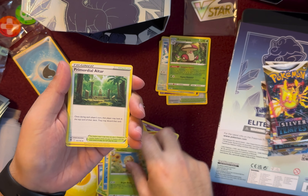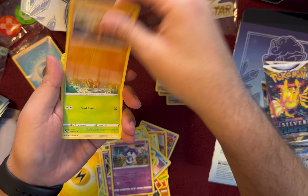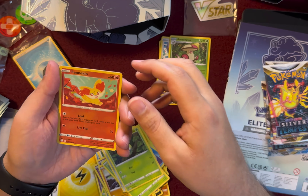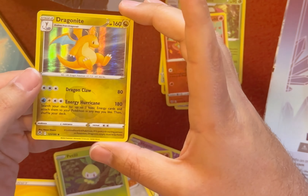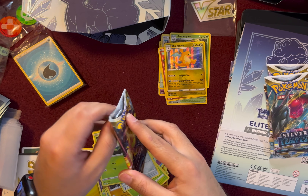We got Sunflora, Primordial Altar. One, two, three, four, to the front. Baltoy, Sunkern, Clink, Petilil, Reverse Holo Finnegan, and Holo Dragonite. Nice. Holo Hit! That's from Popp'n Packs — they always say Holo Hit.